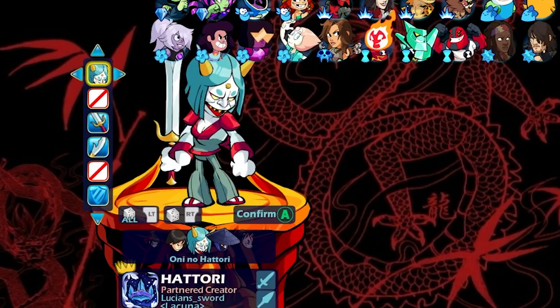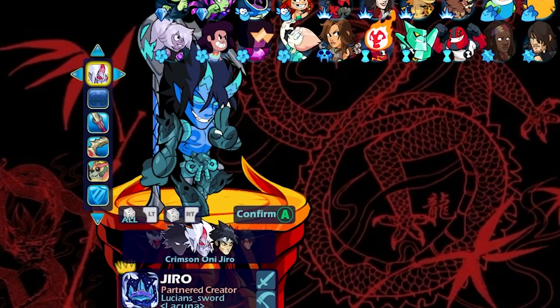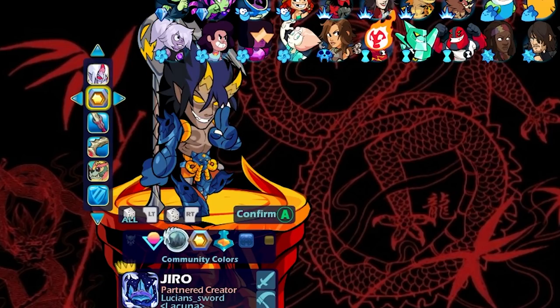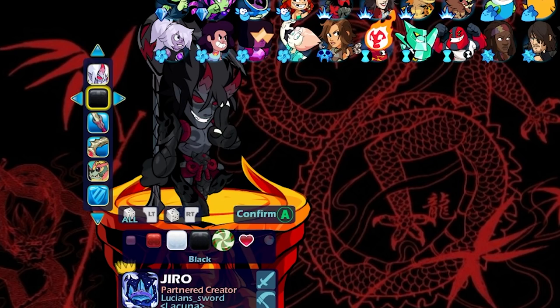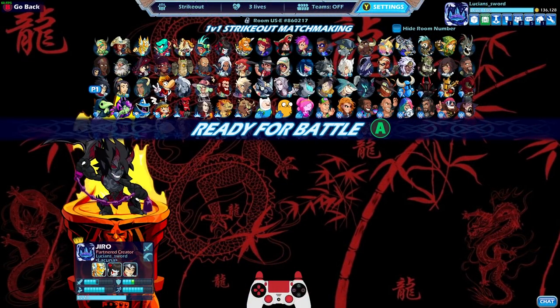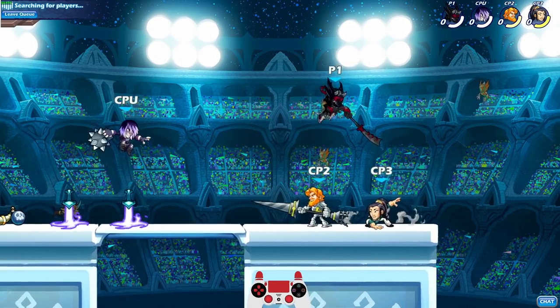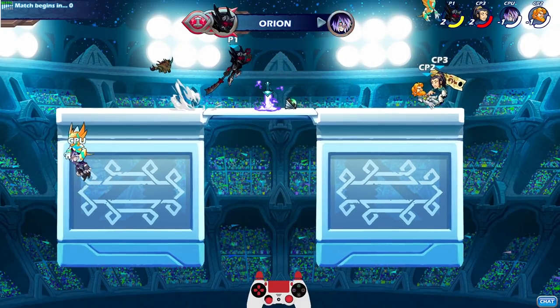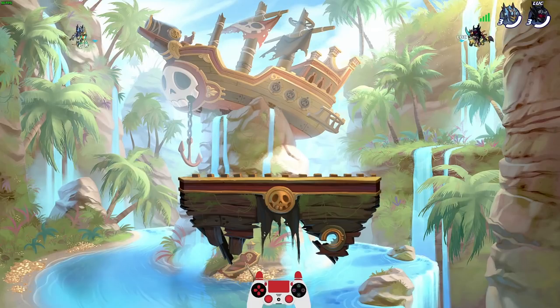We're going to be playing Oni no Hattori — this one came out quite a while ago, actually, it's a pretty old skin. And then last but not least, Crimson Oni Jiro. I'm not really sure which color I want to use, but they definitely look amazing on all of these skins. We'll go ahead and start with black colors for now, and after every match I'll probably change the colors, maybe change up the weapons. Alright, we got our first match using the Oni squad!